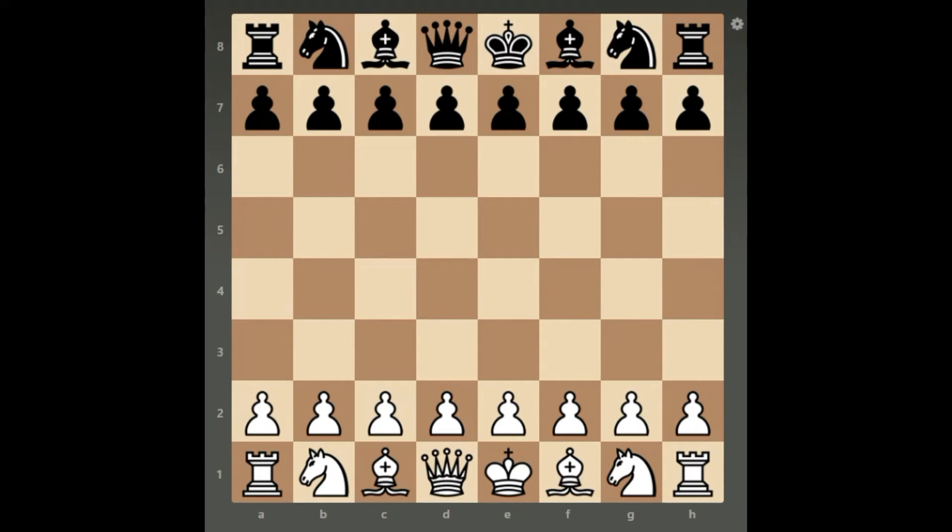Welcome back to our channel. Today we are going to have a look at an interesting trap in the England Gambit. The England Gambit happens when white plays d4 and black replies with e5. This gambit is not favorable for black; however, if white is not careful, black can get a decisive advantage — and that's what we're going to look at today.